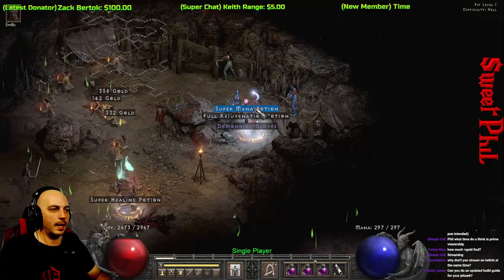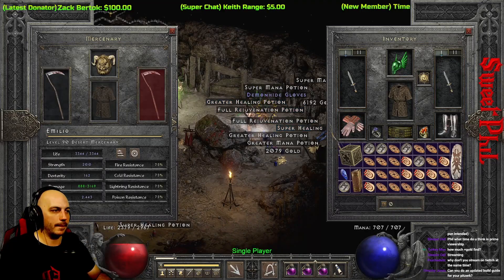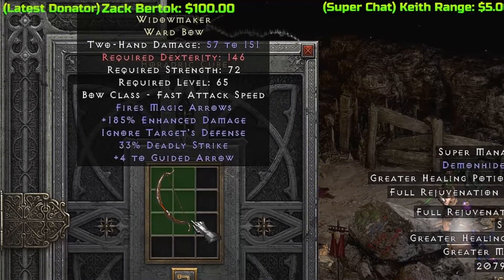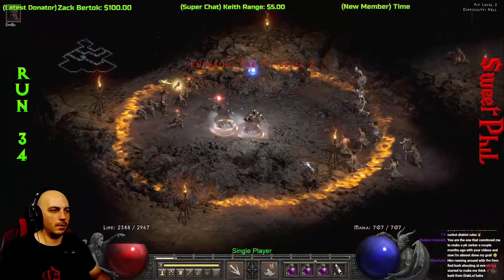12 runs later at run number 32, I get a noteworthy bow mainly because it's incredibly rare. It's not quite as useful as it is rare, but I note it because I love finding those rare items — that is the Widowmaker.